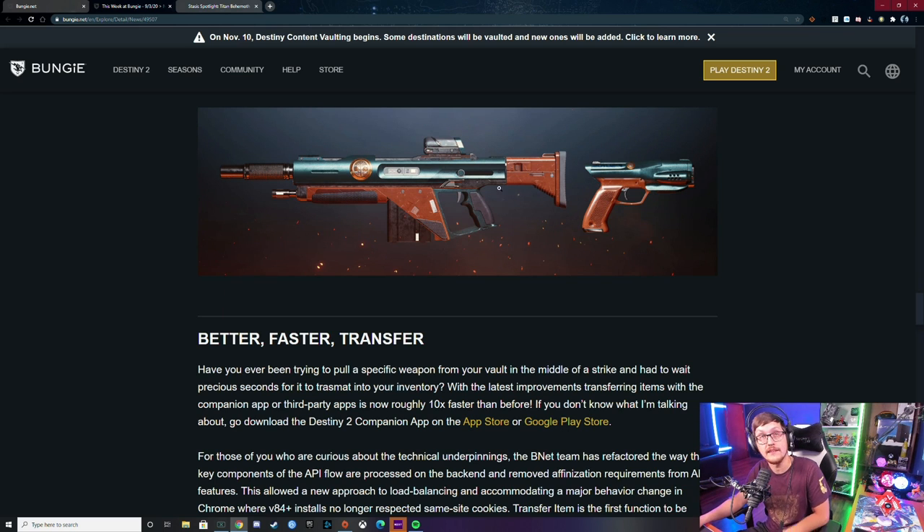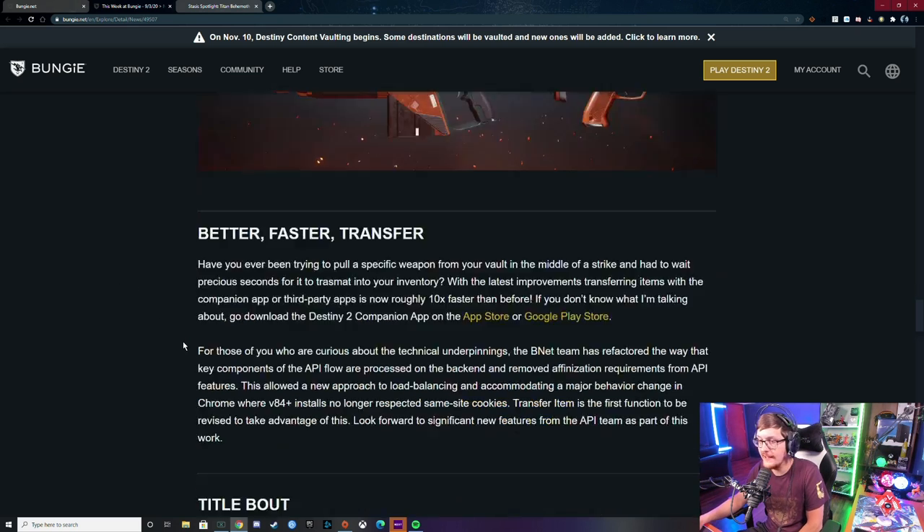Next week they've got Iron Banner bonus Valor — same guns if you still didn't get a good Forward Path, which I didn't, but I also didn't play Iron Banner. This DLC can't come any sooner — I'm getting very burned out of Destiny, but that's okay because you can play other things. Anyway, that's the Titan Behemoth. We've got the Revenant next week, and they showed a redesign of the triumphs page. Hopefully you guys found this interesting. Drop me a like, sub to the channel, and I'll see you guys next time!